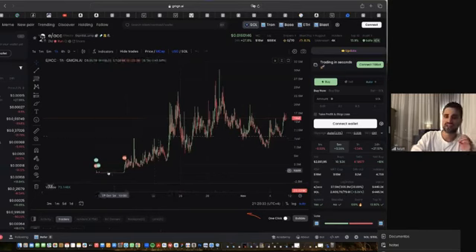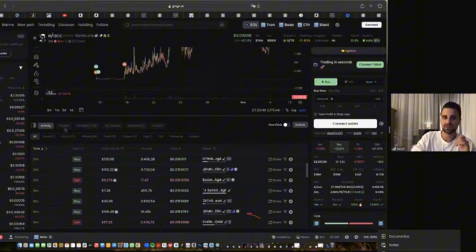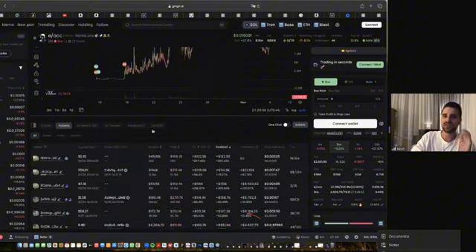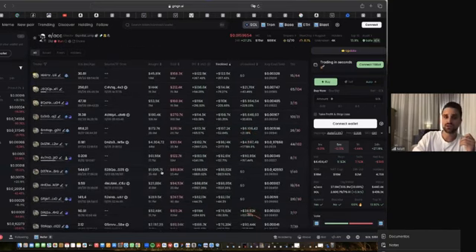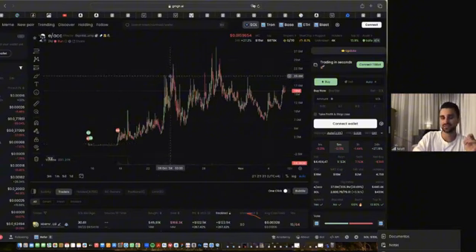The good thing is the blockchain is completely transparent, meaning we can find those traders who entered low and exited high. If we scroll down, we can see all the buys and sells from a token. If we filter for top traders, we can see all the best traders by most profit. We're not looking for someone who entered with $180K and exited with $270K — that's just a big investor. We're looking for someone who entered with $1,000 and exited with $89,000 — meaning this person made 89x.